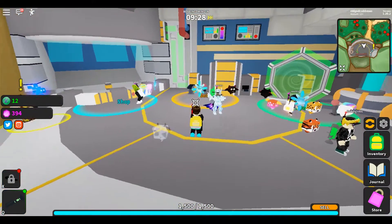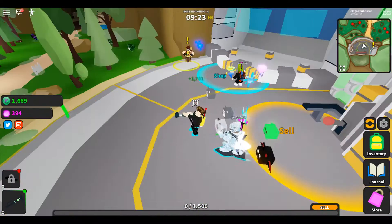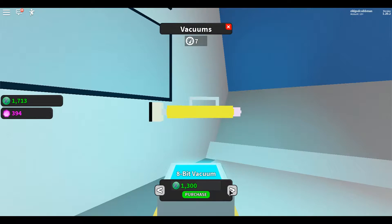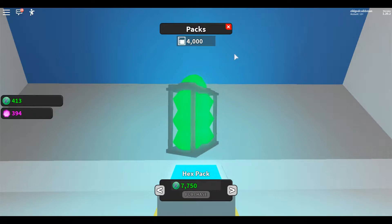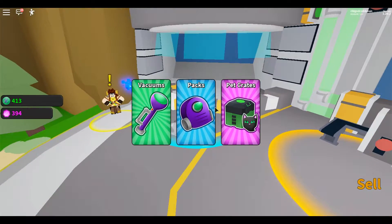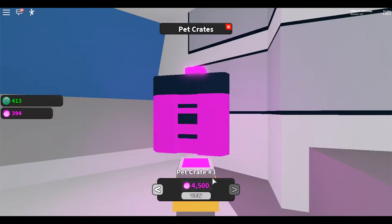I just filled up my fifteen hundred capacity. The next backpack is seven thousand, seven hundred and fifty. I just got another crate — but I'm going to save up for pet crate number three at four thousand, five hundred gems.